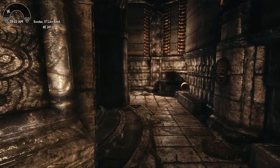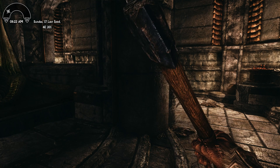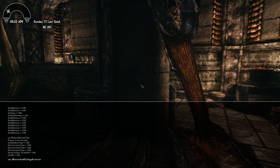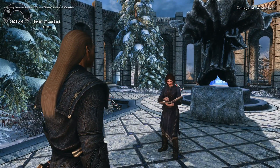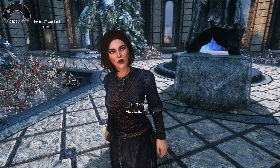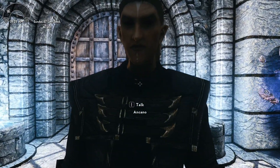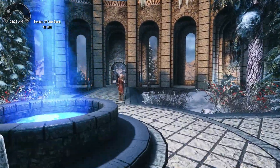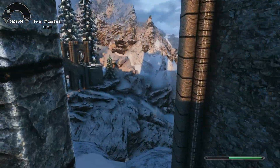Winterhold College Exterior — let's go there now. Ctrl+C, go back into the game. Please don't bother the Archmage. Looking good! And I'm gone. Oh man, oh man, oh yes!